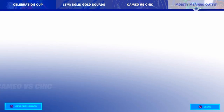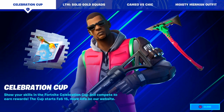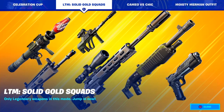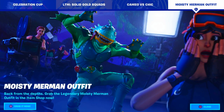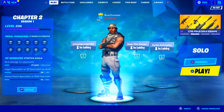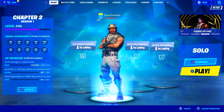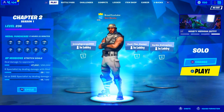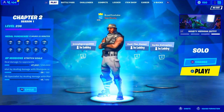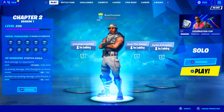Just to keep you guys updated, here's the brand new news tab. We got the Celebration Cup — the rewards are the Tango skin, the Sprint emote, and a pickaxe. We got the Limited Time Mode: Solid Gold Squads. Camel Vicious Chic, where we'd expect more additional edit styles once the update drops. And then the Moisty Merman outfit which is in the item shop right now. If you guys enjoyed this video, drop a like, subscribe to the channel — we are trying to hit 80,000 and then 100,000 subscribers. I post every single day keeping you guys updated with any Fortnite-related news.